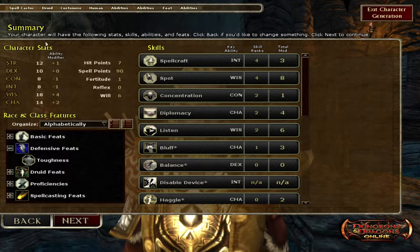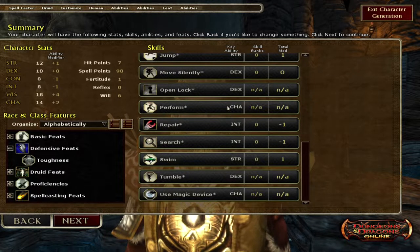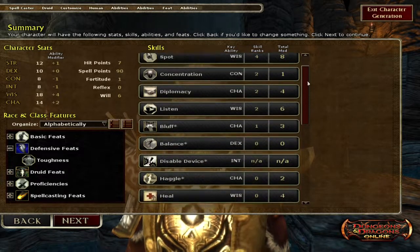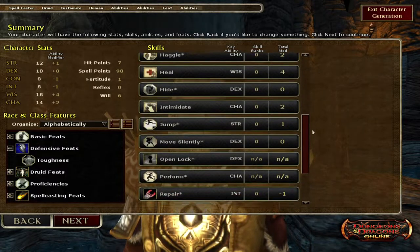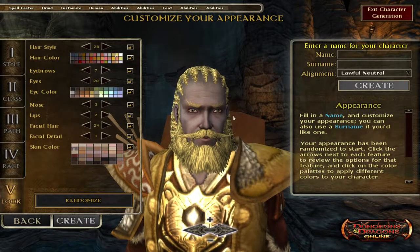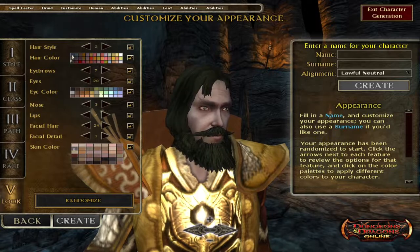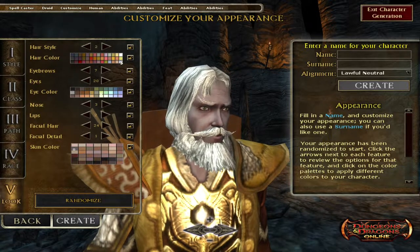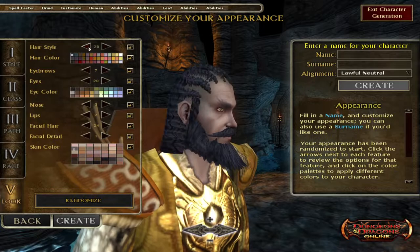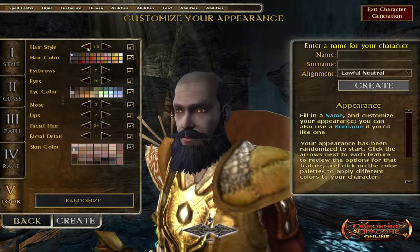The summary shows your character's stats, skills, abilities, and feats. I think that's a good breakdown — if anybody watching knows the game and sees things I shouldn't or should have, feel free to let me know. Let's hit next to the fun part: character customization. Selecting abilities is definitely a lot for a new player, and some people would say a different class would have been better, but it looked cool so we'll see.